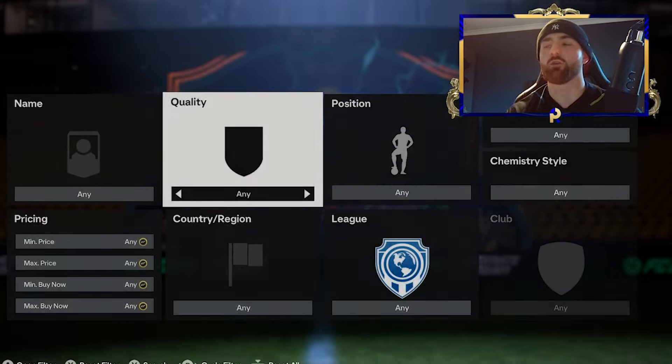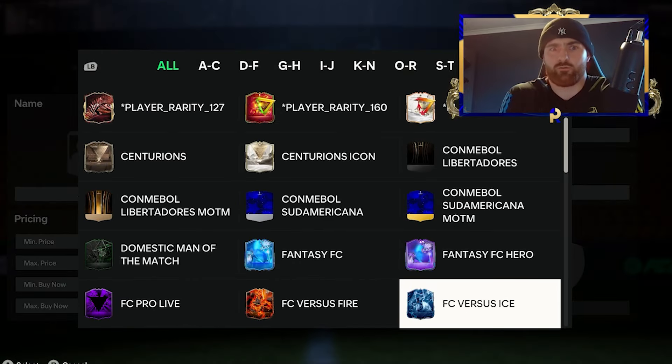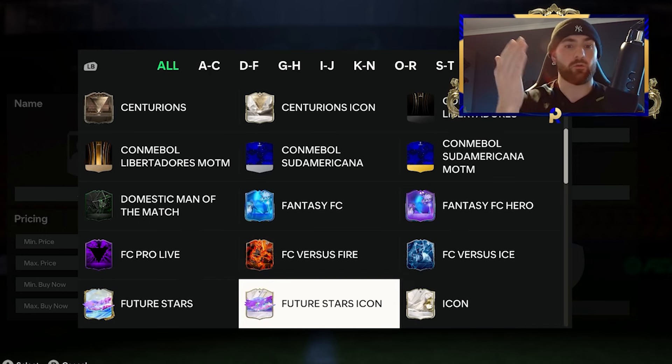Remember, if you've got 200k, you don't need to be spending 200k on your filters. That is a common misconception — everyone thinks if I've got a million coins I need to snipe million-coin players. No, you probably need to do 200k players, and you can get five of them for that. So looking at the new promo, where things have been pretty crazy so far.